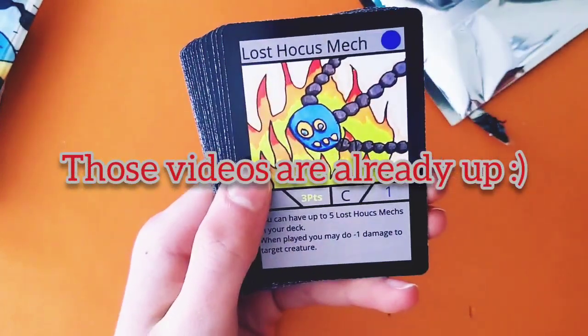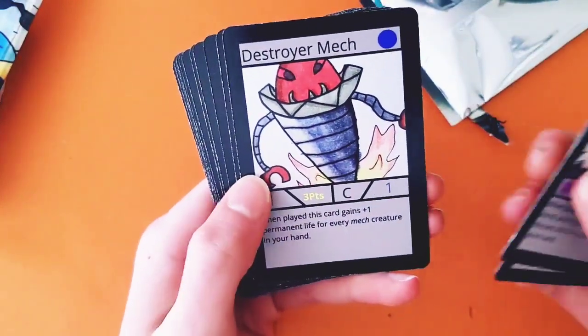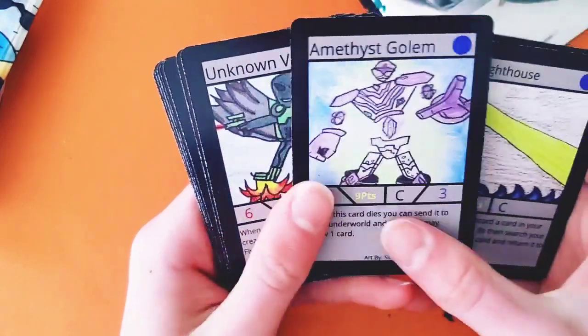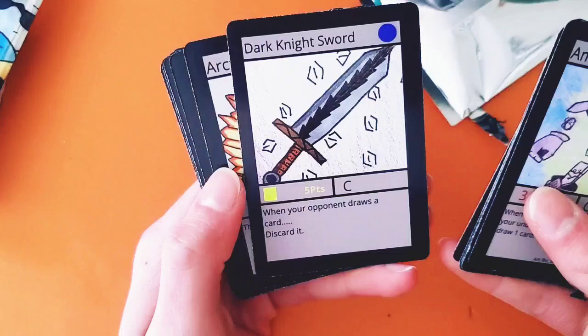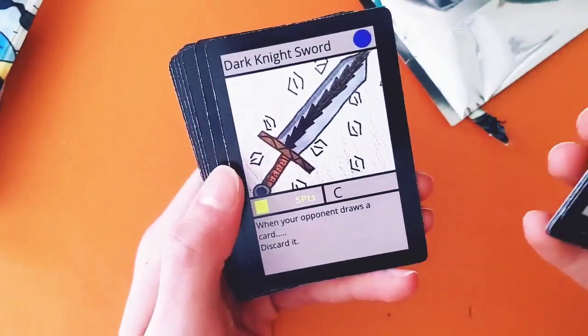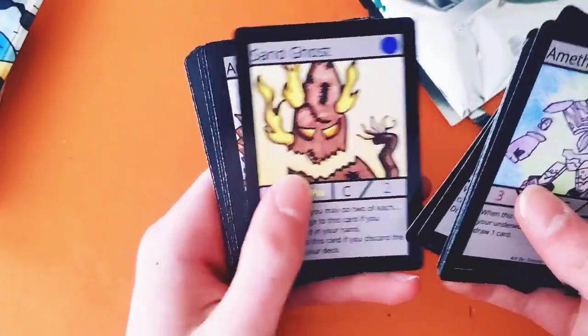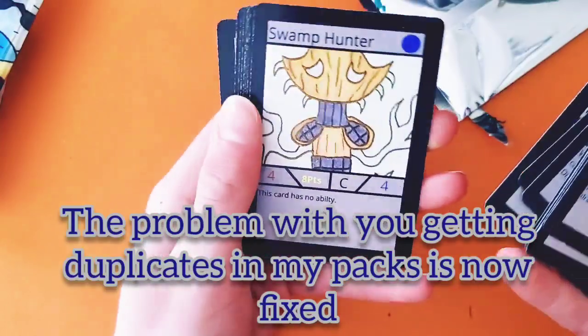Lost Tocus Mech — super good card, kind of like a mini Spike Serpent in terms of its ability. Destroyer Mech, Flow Bane, Amethyst Golem — a fan art card by Sinister Productions. Unknown Valkyrie, Dark Knight Sword — this is the first time pulling this one; it's a new comeback card, kind of annoying. Arctic Horror, Sand Ghost, another Arctic Horror.